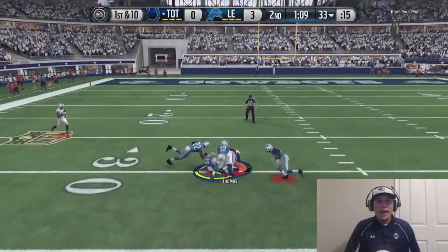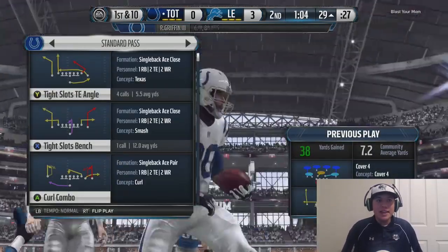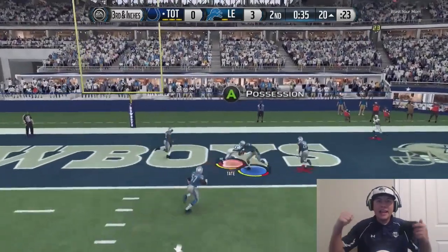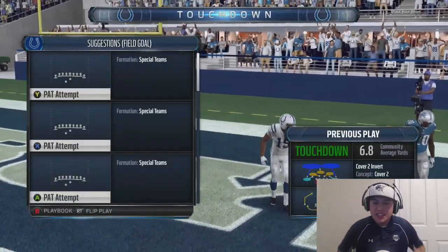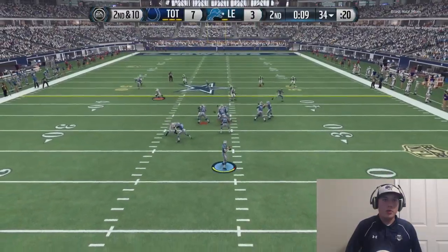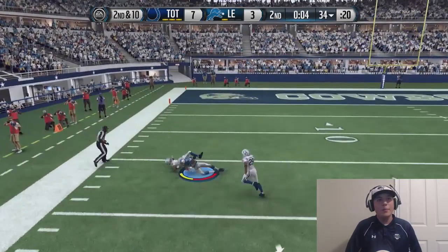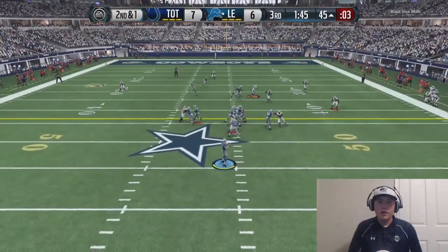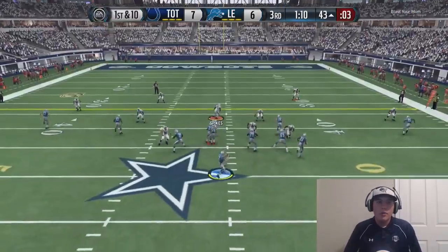Jordan Cameron catch, throw it up RG3 — Julius Thomas goes up and gets it! Great catch by Julius Thomas, I thought that got picked off. Let's go! X is open, make the pass — Golden Tate makes the catch! I saw that safety down, let's go! My opponent goes up deep again, just press that button and play the ball — and of course he gets the catch.